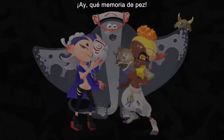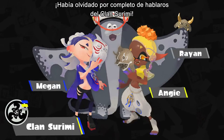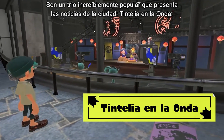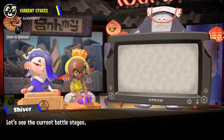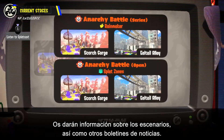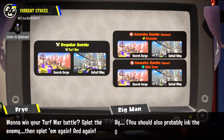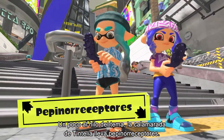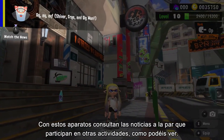I completely forgot to tell you about Deep Cut! They're an incredibly popular trio who hosts the Splatsville news program, Anarchy Splatcast. They provide information on battle stages as well as other news bulletins. The youngsters of Splatsville own sea cucumber phones — they can check the news while doing other activities.